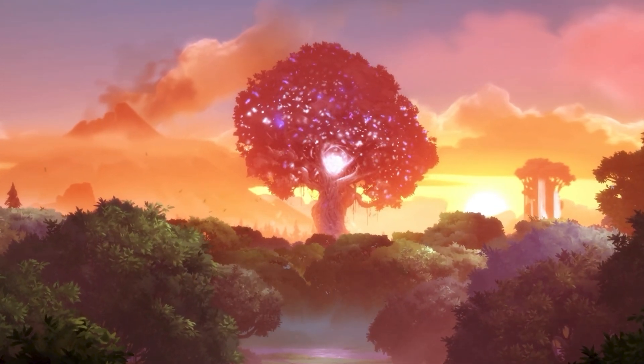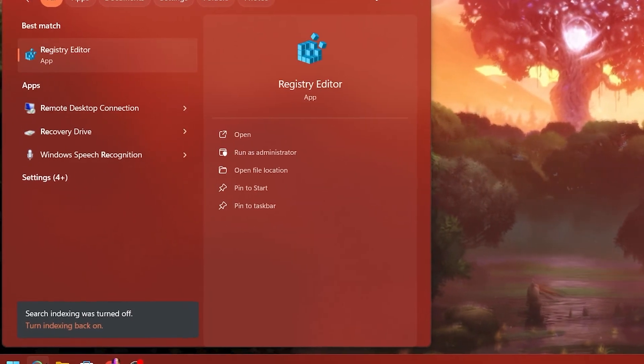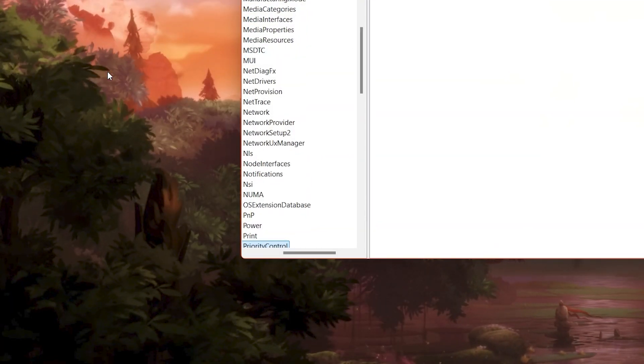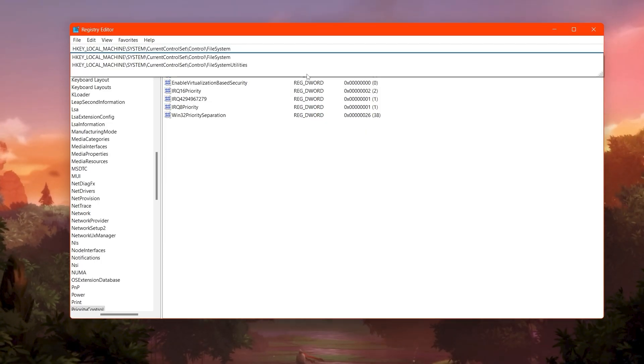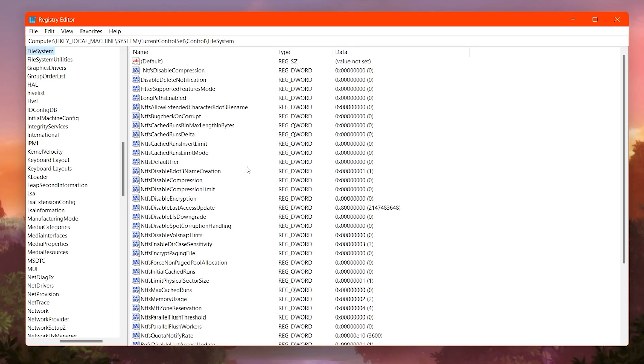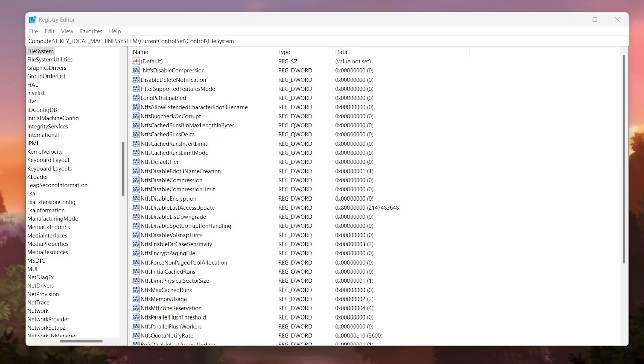In the next step, we are going to optimize our Windows registry settings specifically for RAM optimization. Go to Windows Search, search for Registry Editor, and make sure to run it as Administrator. Copy the first registry path from the link in the description, paste it into the address bar, and press Enter. Find 'NtfsMemoryUsage', right-click it, go to Modify, change the value data to 2, set the base to Hexadecimal, and hit OK.